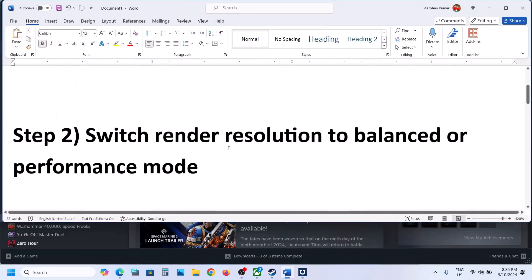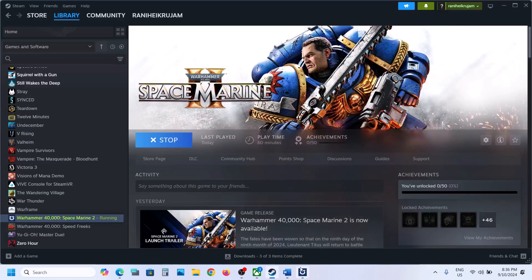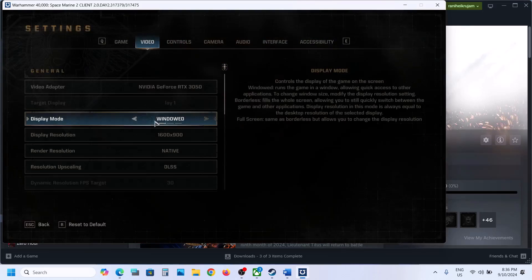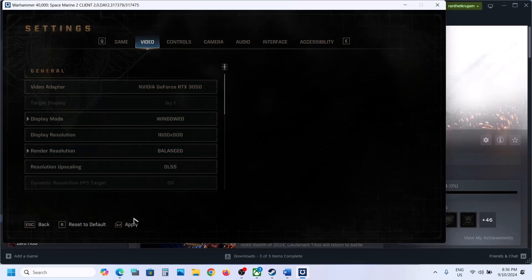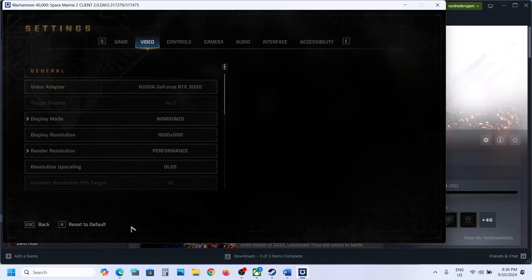The next step is to switch render resolution to balance or performance mode. Go to Settings once again, then Video, and here you can see Render Resolution. If this is set to Native, you can try Balance — apply the settings and check. If that does not work, you can set it to Performance, hit Apply, and check.